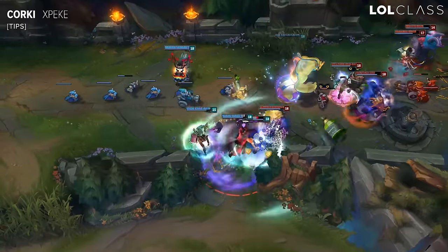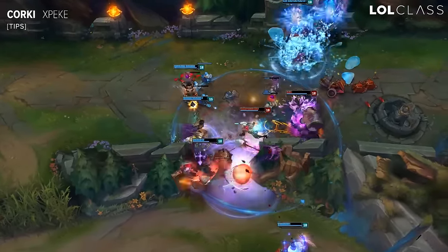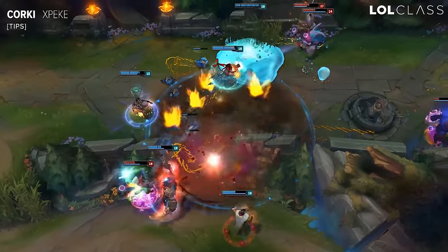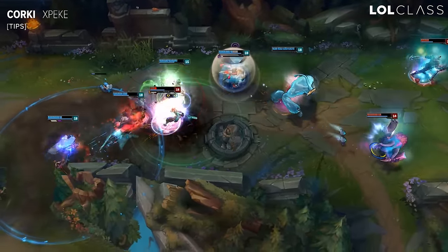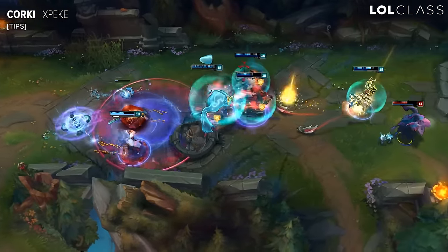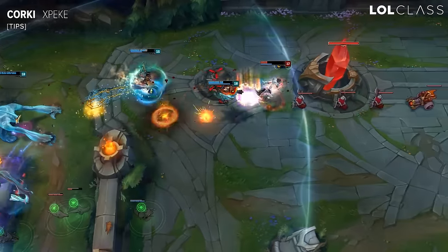The good thing about Corki and Trinity Force is that the cooldowns of his ultimate and Triforce's Spellblade proc are pretty similar. In every fight, instead of shooting a rocket and then auto attacking to proc the Sheen, you should auto attack first and then shoot the rocket. The animation of the rocket is so fast that it will proc on the auto attack even though it landed afterwards.